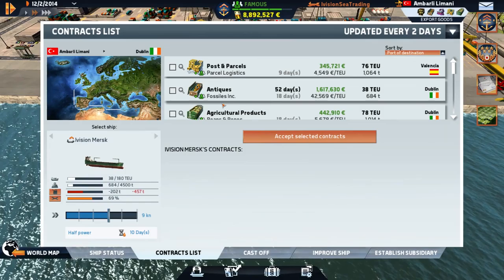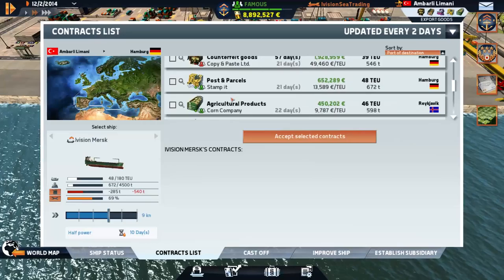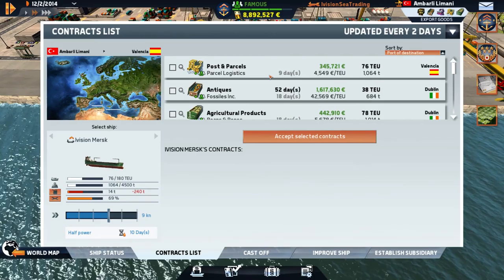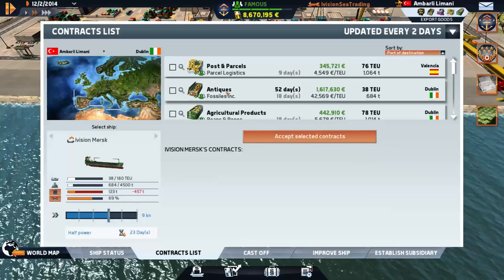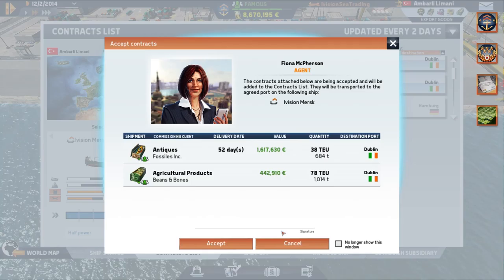We are docked here in Ambari Lamini. Let's check our contracts — we've got Dublin way up there, antiques and fossils. If we could find something going partway it would be nice, but everything is pretty far. Volantia would be a halfway point. I don't think we'll make it to Dublin on a full tank. Let's try — we'll fill her all the way up. She could go to Dublin all the way and it really still doesn't even fill us up — interesting. But she will be very lucrative so let's get her out of here.